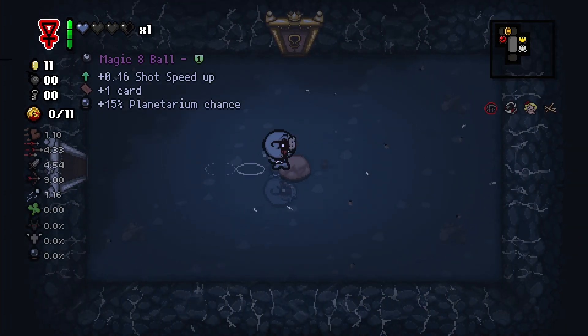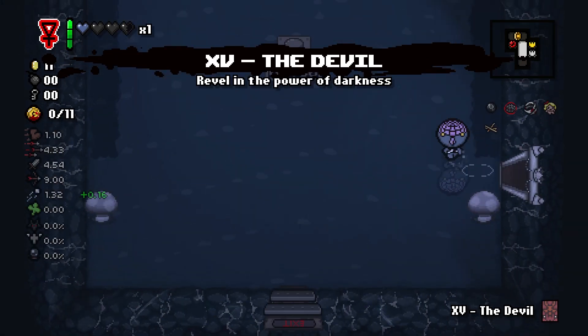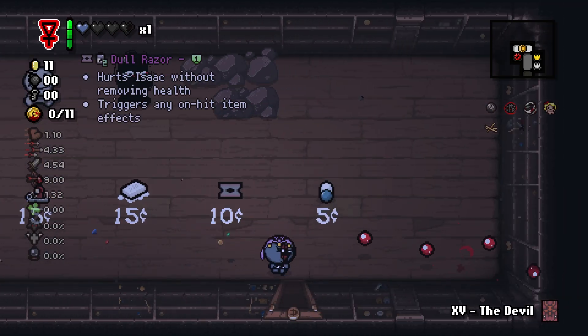In our silver item room here, looks like we have Magic 8-Ball. Let's see what card we got — the devil card is actually going to be pretty good. I'll probably try to save that for the actual Ultra Greedier boss fight, so hopefully we can make that happen.